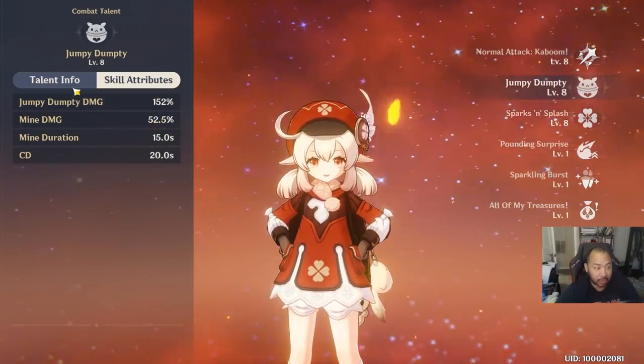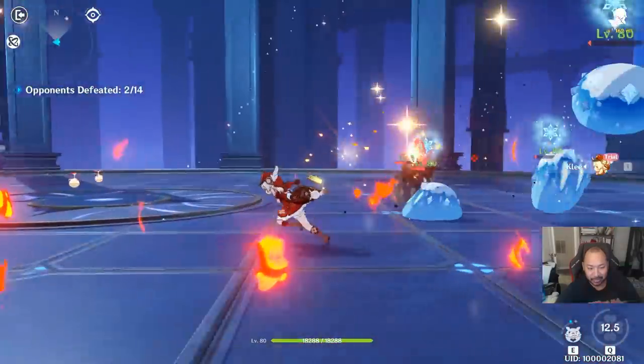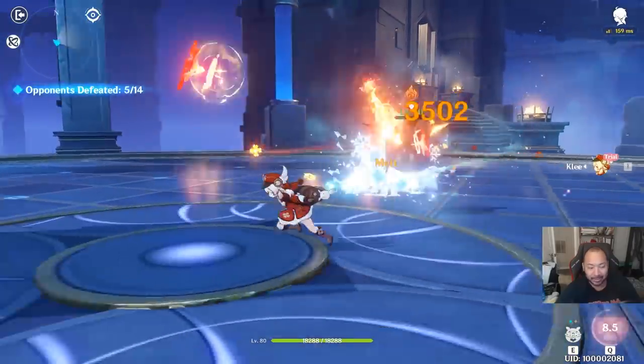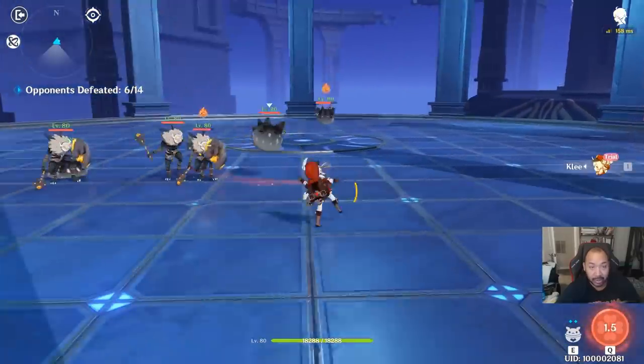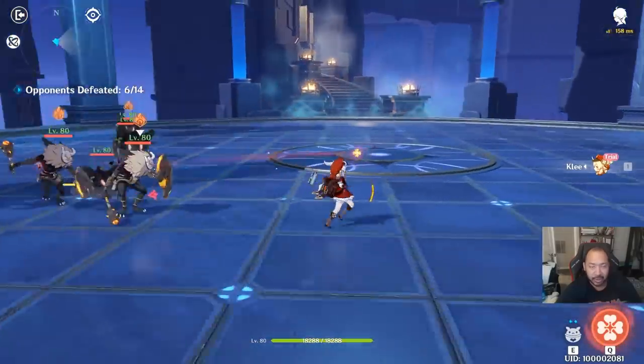Her ultimate summons laser flowers that come out and deal AOE pyro damage as you use them — it is a ton of fun and gives you a ton of opportunities to deal some crazy damage. Klee is legitimately a true DPS damage dealer. With that said, she is a little bit selfish, but you can get around that by utilizing her constellations.